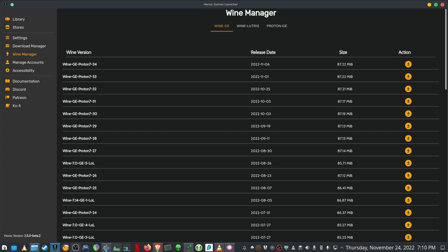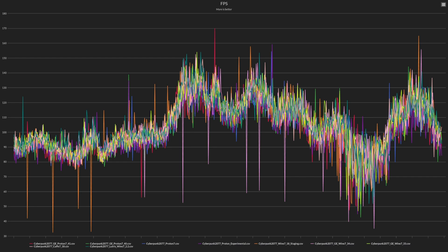For today's testing I'm using Heroic version 2.5.0 Beta 2 and Cyberpunk 1.6.1. I'm testing nine different versions: Lutris Wine 7.2.2, Cafe Wine 7.18, GE Wine 7.33, GE Wine 7.34, Wine 7.18 Staging, Proton Experimental, Proton 7, GE Proton 7.40, and GE Proton 7.41 — all the latest GE Protons, all the latest GE Wines, and some older Wine versions.